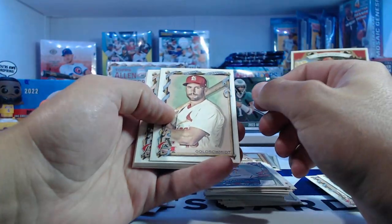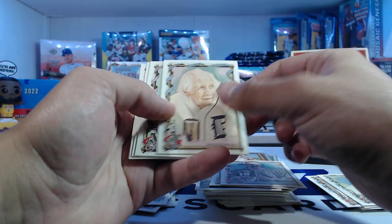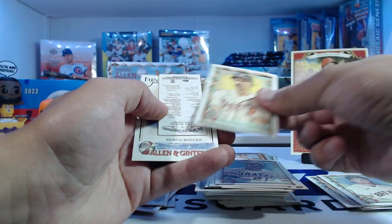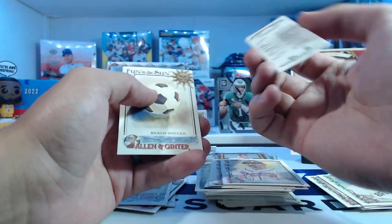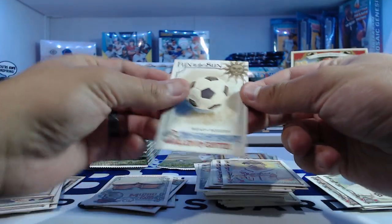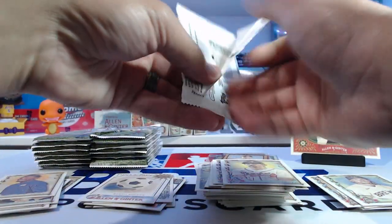Struggle in the last couple of years. Goldschmidt, Luis Robert, Wazerman wearing a Tigers uniform, Clemente, Kearley, Spencer Strider. We got a Backwards Mini — Stan Musial, maybe a short print, I don't exactly know. And Beach Soccer, Fun in the Sun.